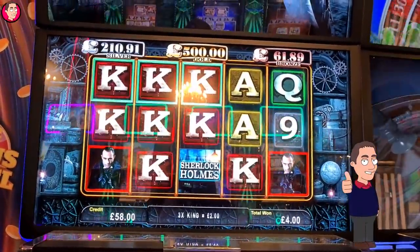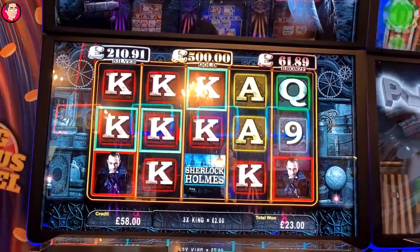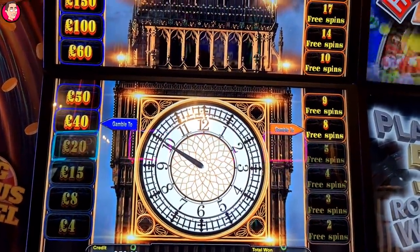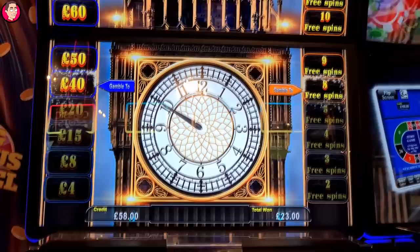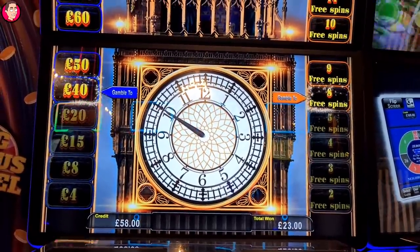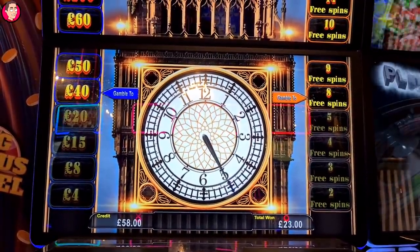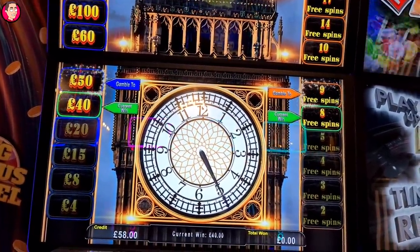We need three of him for a bonus. It's got a really good gamble on this actually. £23 first press. It's high or low and it goes up like that, so it's not the odds displayed but it's good fun. You can get that one so you're guaranteed the next win. So let's go low. I'm on £40, I could be £38 up.